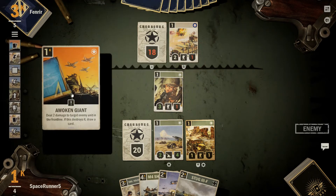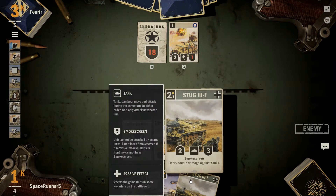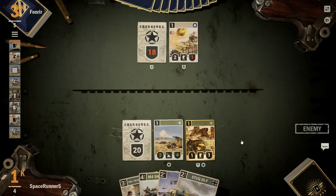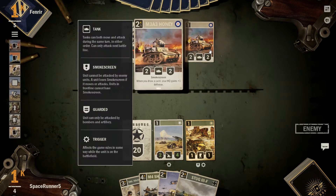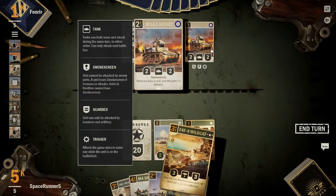Going to do some damage. Totally okay. Woke Giant combo, additional card — that's great for him. We need to go ahead and start getting the front line, and we need another US unit that we don't have at the moment. 2-2 with smoke screen — when you draw a card, your HQ gains one defense. Pretty good card, honestly.